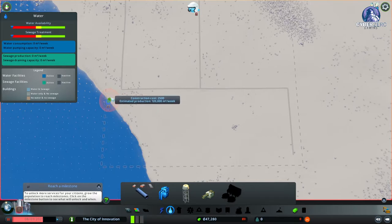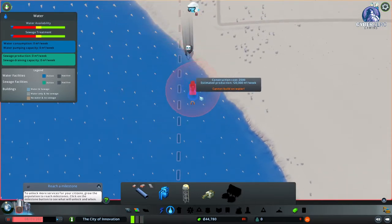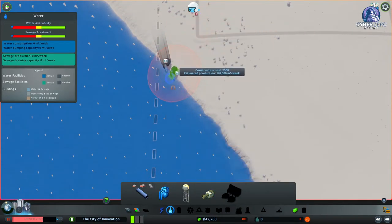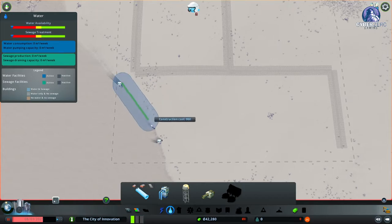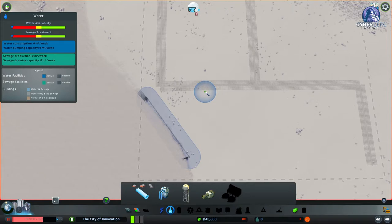Starting with water — I'm going to drop the water intake as close to the edge as possible. You can see the currents showing the water flow direction; it's flowing down this way. So intake goes up here and the water outlet further down. I'll leave enough room for future growth — maybe four more pumping stations — and then connect them with water pipes.